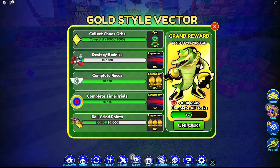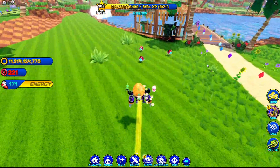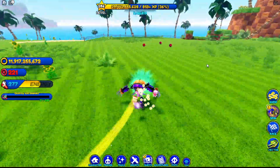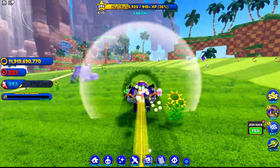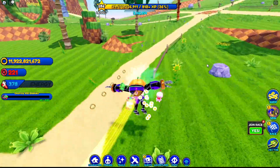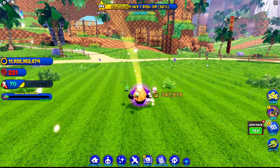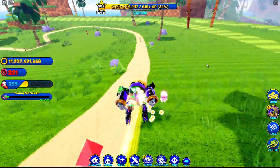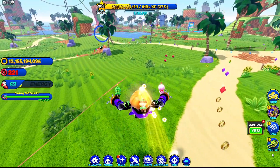Next up we're gonna go get badniks and rail grind points. I say we do badniks now. There's this really cool path where you can get so many badniks all at once — it's the one I'm doing right now. You get 51 badniks if you follow this path and they're all regenerated by the time you get back, so you can go over it as many times as you want and you'll almost never run out of badniks. Green Hill is always the best place for badniks. I'll see you guys when I'm done — just two more right here, and there we go: 500 badniks quest complete!